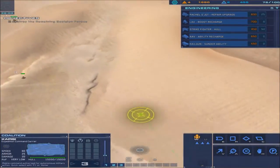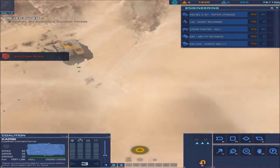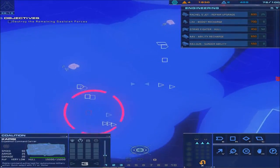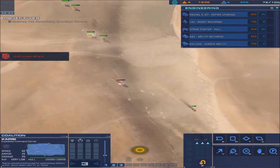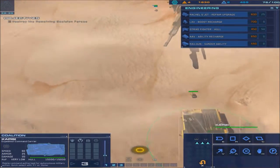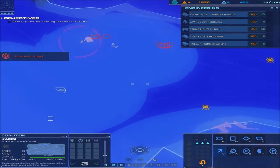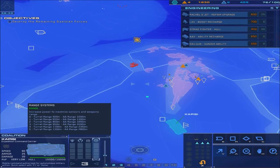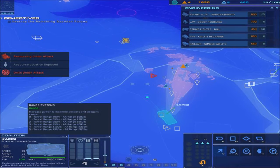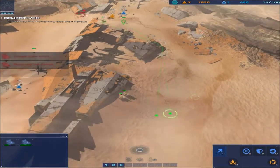I'll grab these fighters and give them a bit of a surprise. Let's just get these guys out of there. Rachel, are you okay? These guys are fast. Are my fighters okay? They're coming back. We need to get some range up. Carrier repair systems online - carrier repair systems are unavailable. Get out - god they're so slow.